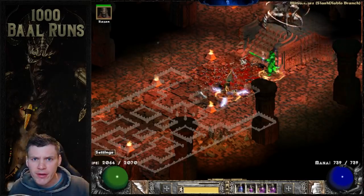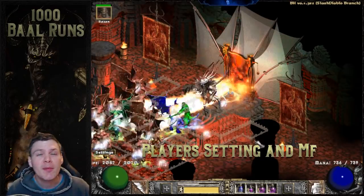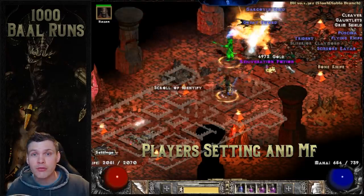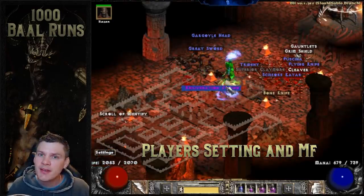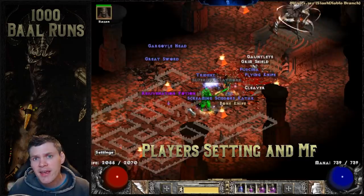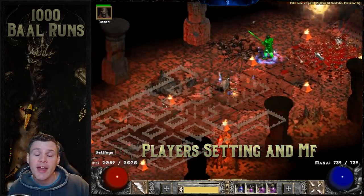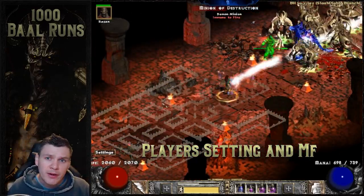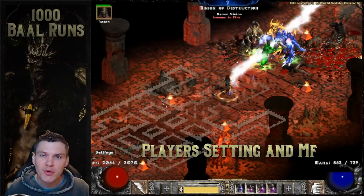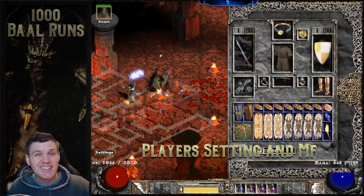The third and final point is what player difficulty setting and how much percent MF did I have on my lightning sorceress? I teleported down to Baal on players 1 difficulty, cleared the throne room just to speed things up, then went to players 8 for all five Baal waves to maximize experience. Then I went down to players 3 for Baal specifically, because his experience is capped at players 3. Killing him on players 5 or 7, he's just harder to kill with no extra experience gain. I really wanted to focus on maximizing experience, with magic find secondary for this video.